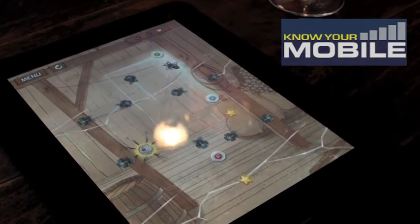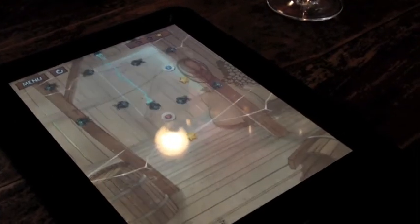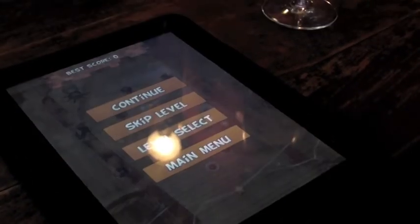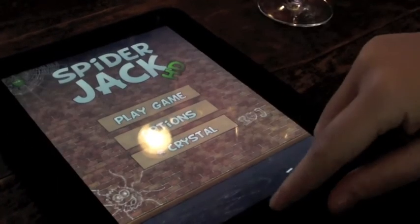You're always moving in some way or another, which adds a whole new kind of difficulty to the game. There's a whole variety of different obstacles and stuff that we won't spoil, but make sure you get a promo code so you can see it.